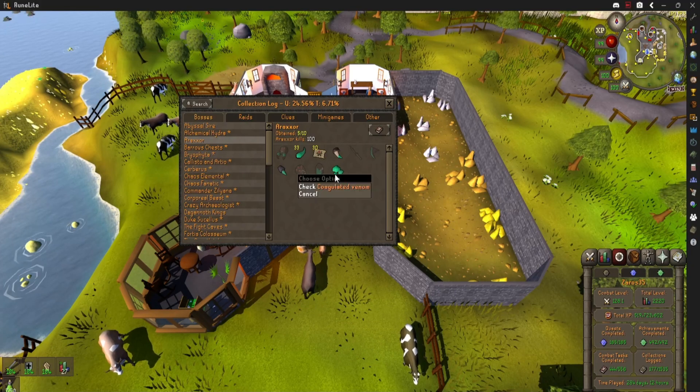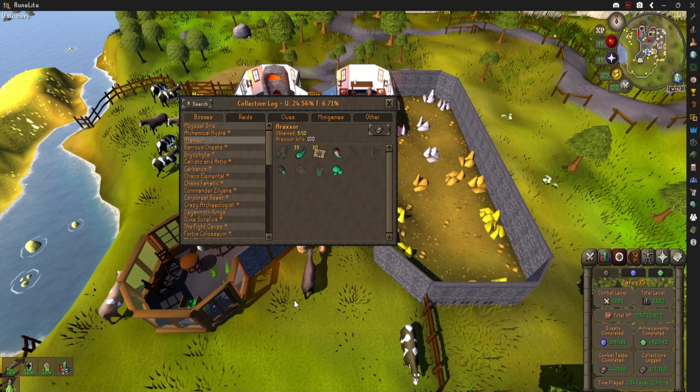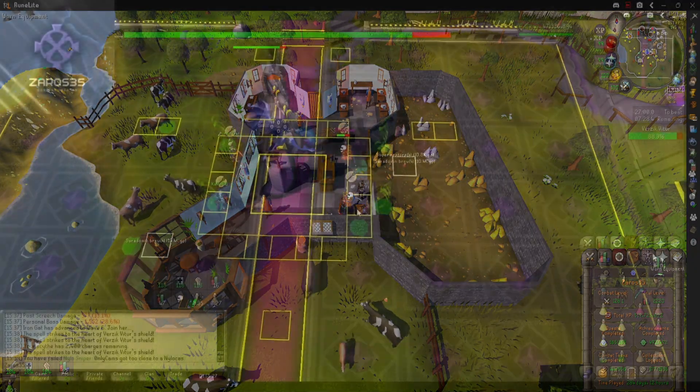It's the first untradeable jar. And then the Coagulated Venom, which you get if you get a kill underneath a minute and 10 seconds, is what people seem to be thinking. I think I got a minute 5 PB, and that's what I got on it. So let's go ahead and take a look.